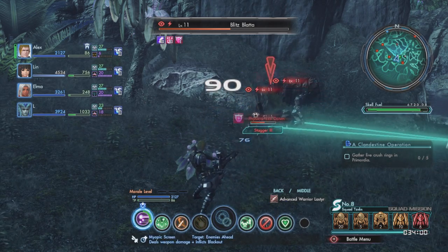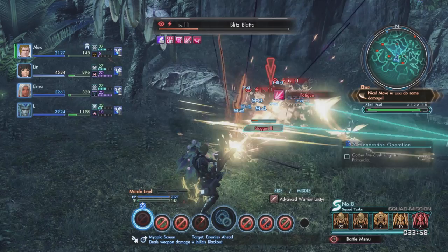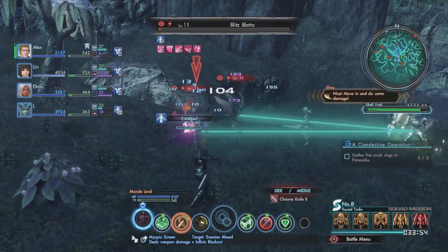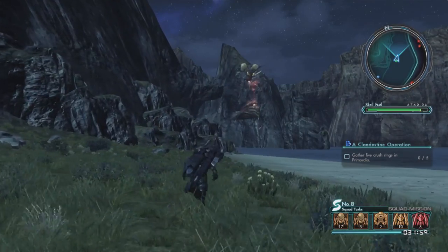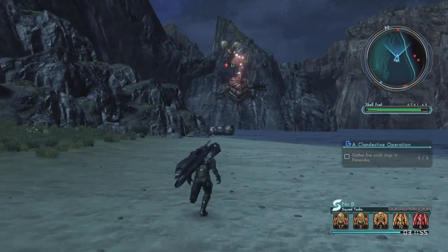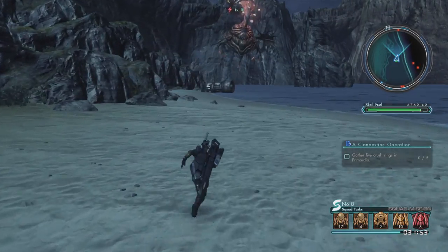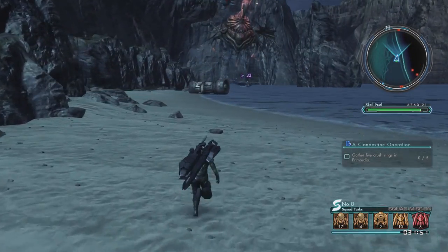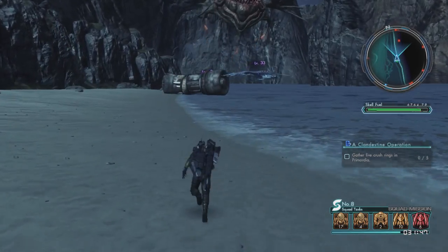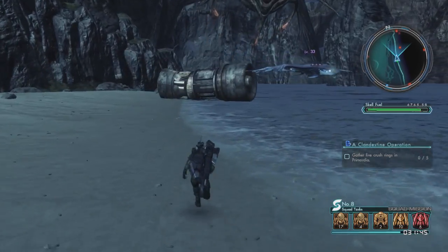For part two, you'll have to defeat 12 Blitz Blatters, which are small, inoffensive bugs that you can find in Noctilum. The map will show you precisely where you need to go, so don't fret. Part three requires you to take down a tyrant by the name of Shatzkeek the Flash. Despite the imposing name, this guy shouldn't be too much of an issue after what you just fought in chapter six, but he might not be around when you get to the waypoint on the map. Just be patient — he'll turn up soon enough, and then you'll put him in the cold, cold sand.